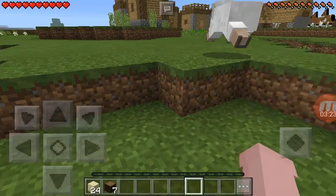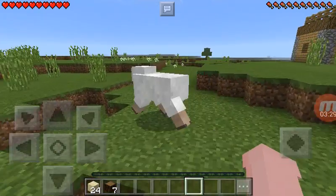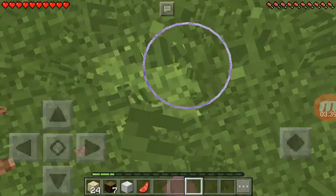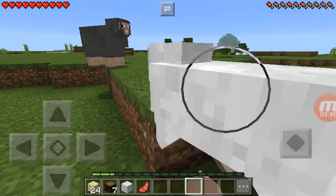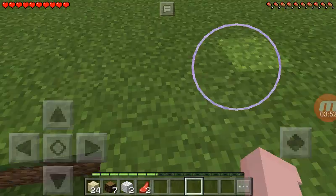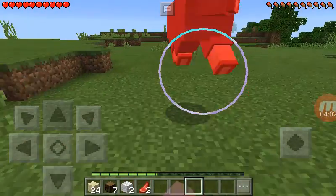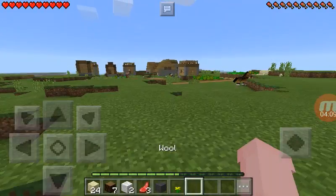I want your wool — I'm sorry, sheep! Okay, we got one of them. Now let's get another. I feel really bad killing them, it's kind of sad. Give me your wool — thank you! Okay, so I got grey wool, three raw mutton, and two wool. Now we have enough to make a bed.